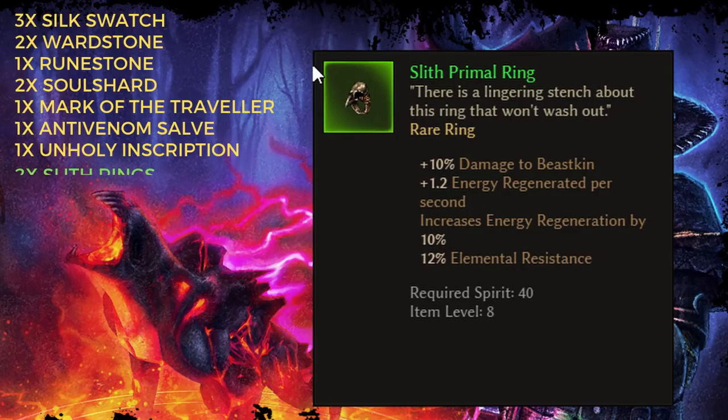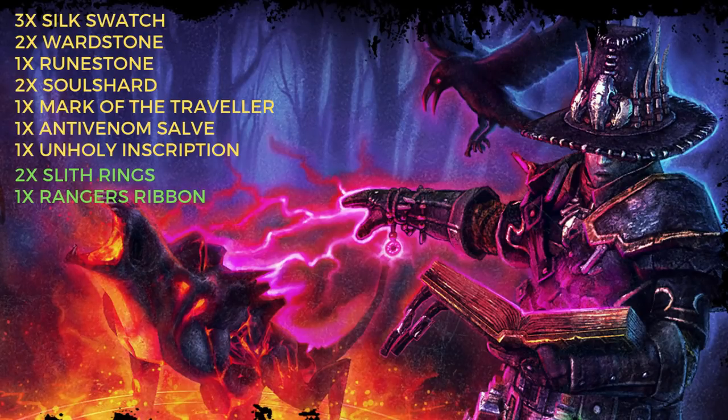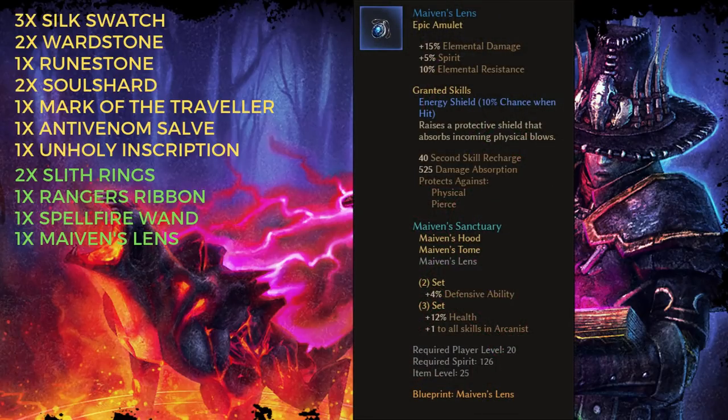I have two Slith rings that I've saved from previous characters — you can get these rings from a quest in the White Mire. I also have a Ranger's Ribbon that is kind of like an heirloom that I pass down from character to character. It brings with it some good luck and a little pierce resistance. I also have some leveling gear lying around for certain characters, but for this run I just crafted a Spellfire Wand and a Maven's Lens. Low card set is of course going to be great if you have it.